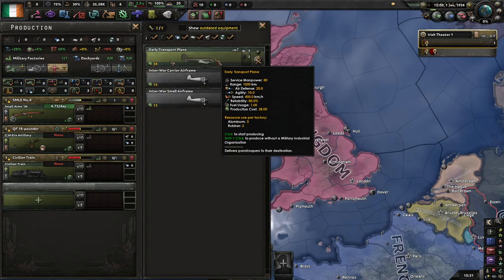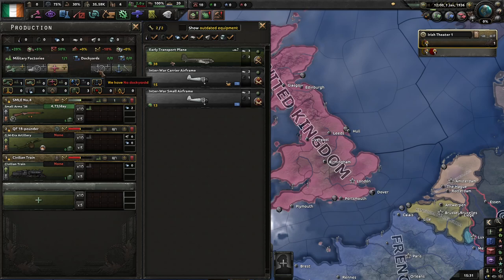Plane-wise, the only thing we can do are transport planes — I wouldn't bother unless you're going with paratroopers. We also have no dockyards for now anyway.